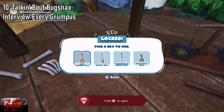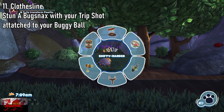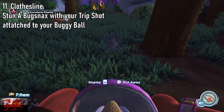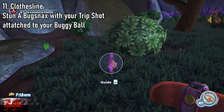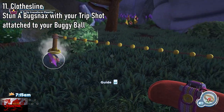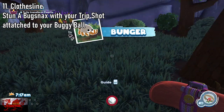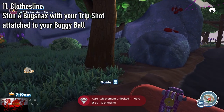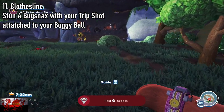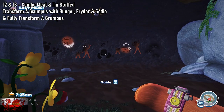You can do it one by one or interview them all at the same time — either way you will unlock this. Next, once we get everything, we can get out our buggy ball, go next to any tree, get your Trip Shot out, put it next to the tree, put it on the buggy ball, and wait until the Bunger grabs it. This is in Garden Grove. A lot of miscellaneous achievements — the easiest place if you want them is Garden Grove, because it's basically the first area we came to.